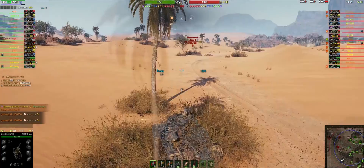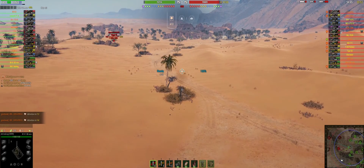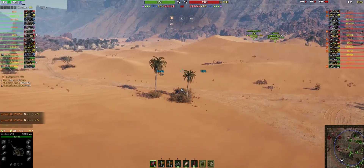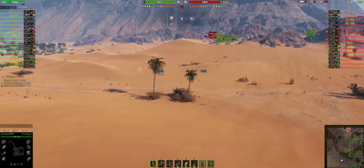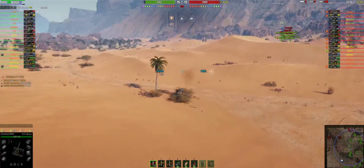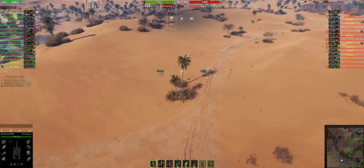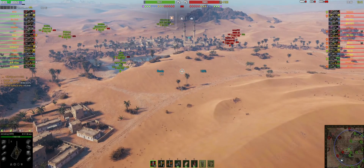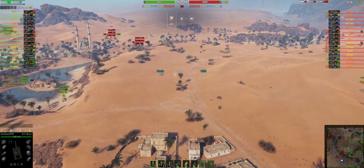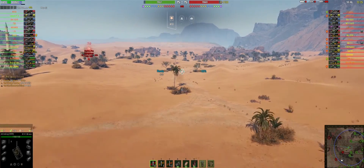The next con is that its camo rating is actually relatively low compared to a lot of other premium light tanks. To give an example, fully decked out I can get this thing up to about 33 or 34%, and that's with the camo net. Whereas other tanks I can get up to 40, 45, even almost 50%. That seems pretty rough when you compare the two.